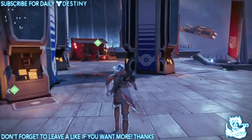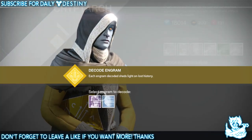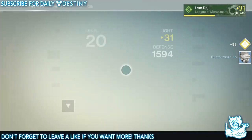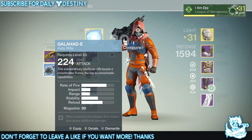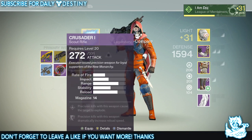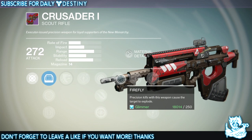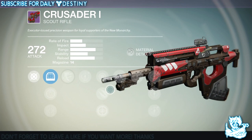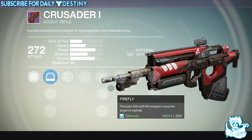I'm going to save the legendary to open on my Titan since I need legendary armor for him, so I'm just going to open this last blue. My luck is really bad - and I got another lost burner. Let's see what I got all together. I like the focus fire mod - nice. We have the Crusade, and it's got explosive rounds and firefly! I love it!